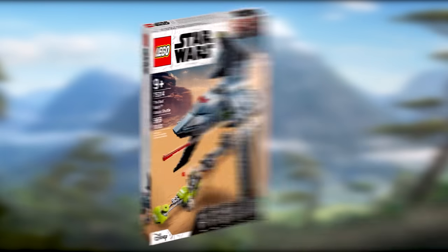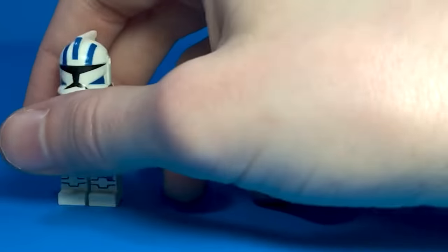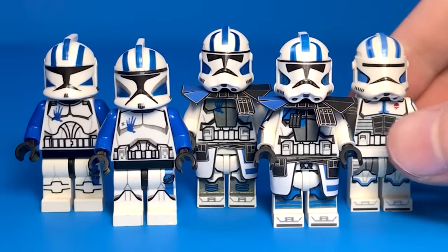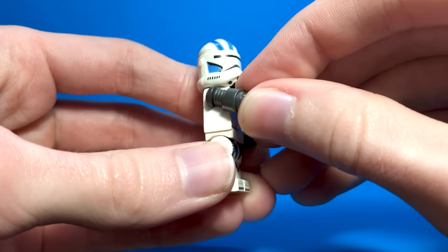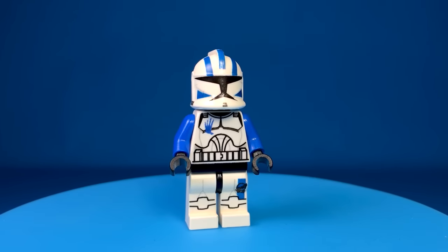LEGO gave us an Echo minifigure in the Bad Batch shuttle, but let's be honest, he was way cooler during the Clone Wars. I made every single version of him we've seen in the show, including the one with his robot arm. He looks epic as an ARC Trooper, but you can't go wrong with the classic animated style.